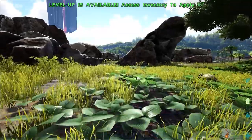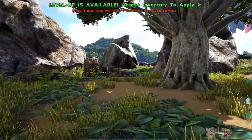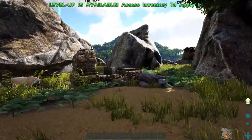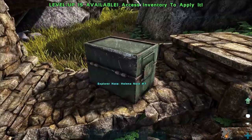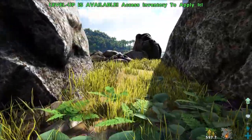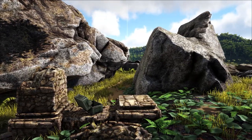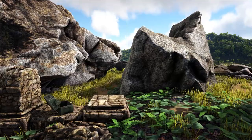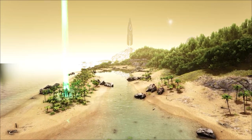It's here that I would recommend perhaps setting up your first base. A little bit further on from that cliff, you'll find this rocky outcrop. There is a Helena note here, which will give you an experience boost, and you're relatively safe from any creatures here. You might find the odd Compi or Dillo, but getting to the back of these rocks where the Explorer note is, you're going to be relatively safe — a nice friendly beginner zone.